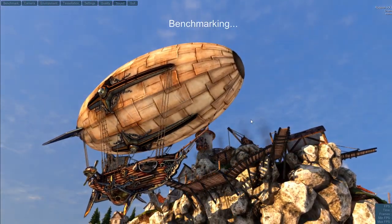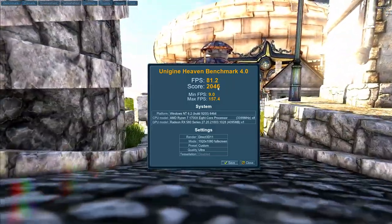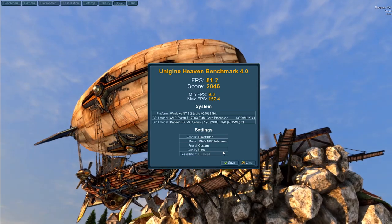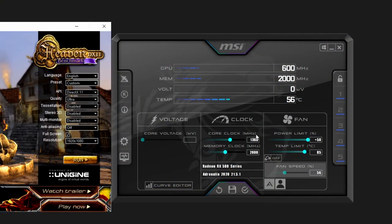Set your Heaven Benchmark settings to ultra at 1920x1080 — everything else off. Keep the settings the same every single time so results are comparable. Once done, you'll get a scorecard showing dropped frames, max frames, overall FPS, and your score. My baseline result was 81.2 frames per second at a score of 2046. Every run after this we want to see improvement without lag, stutters, or crashes. I recommend watching this on your phone to follow along on the next steps.